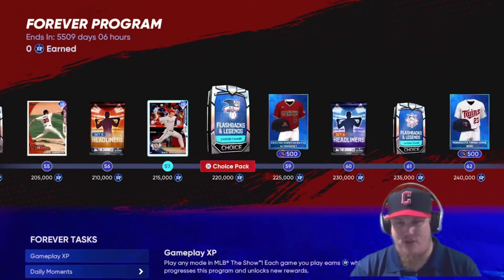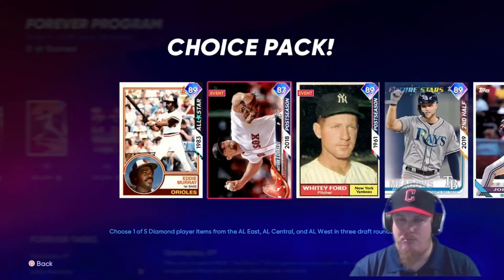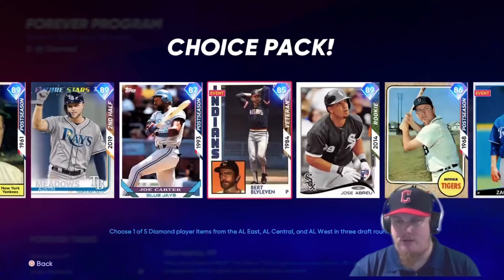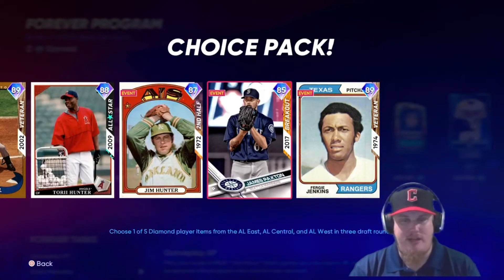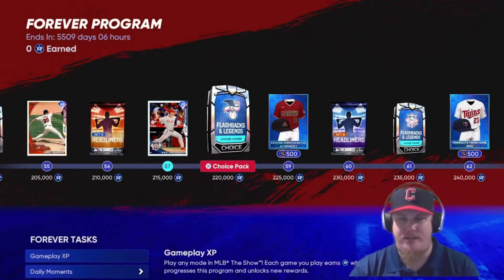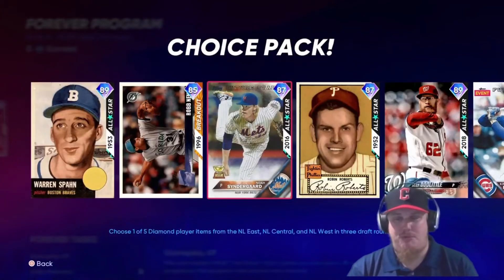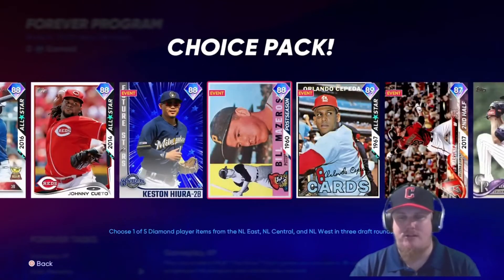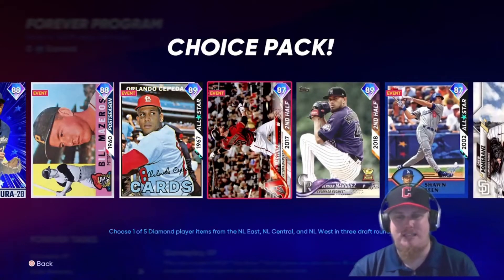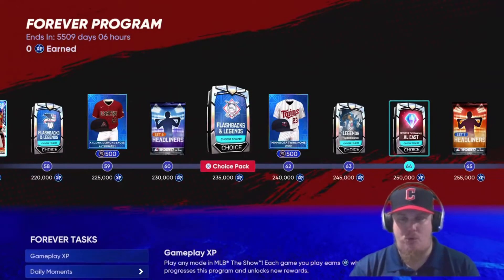Set 5 Headliners pack at 210,000 XP, then the 95 overall Postseason Roy Halladay comes in strong again. Another Legends and Flashbacks pack with new and returning players, more AL upgrades, with the East, Central, and West in Set 6, and NL Legends and Flashbacks players too. I think they said there are 38-plus packs in this reward program — so you can bring a lot of guys to your squad.